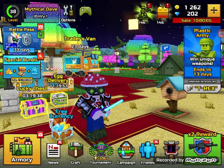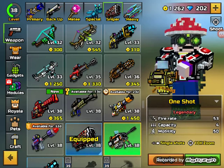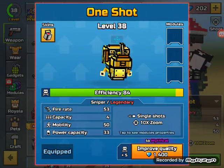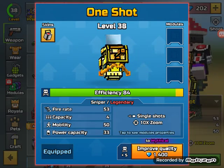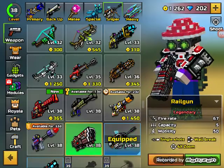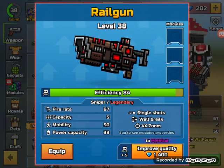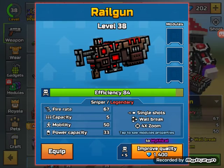First we're going to test out the One Shot. It's a legendary weapon with an efficiency of 84, a fire rate of 53, mobility of 50, and power capacity of 33. It's a single-shot weapon with 10x zoom. The Railgun is also legendary with a fire rate of 67, capacity of 5, mobility of 50, power capacity of 33, single shots, wall break, and 4x zoom.